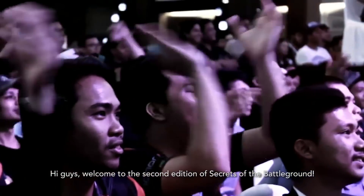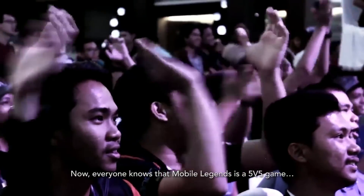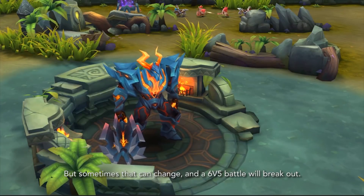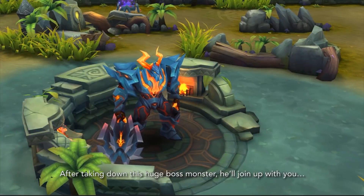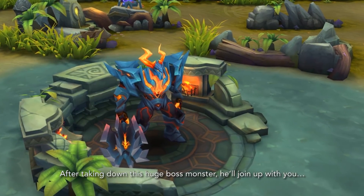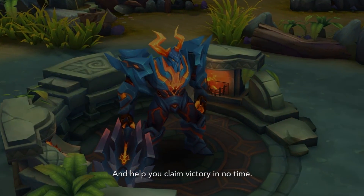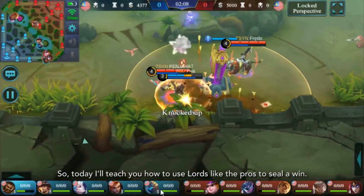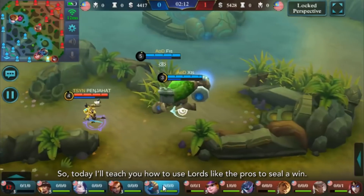Hi guys, welcome to the second edition of Secrets of the Battleground. Everyone knows that Mobile Legends is a 5 vs 5 game, but sometimes that can change and a 6 vs 5 battle will break out. The sixth teammate is actually Lorde. After taking down this huge boss monster, he will join up with you and help you claim the victory in no time. In many close games, Lorde can make the difference between victory and defeat. So today, I will teach you how to use Lorde like the pros to seal the win.